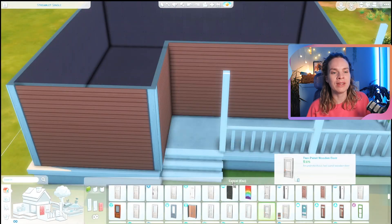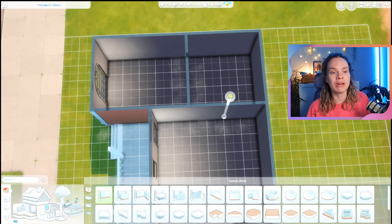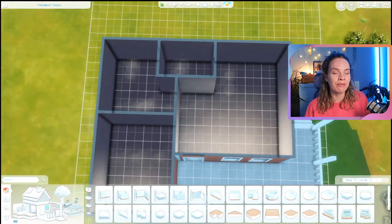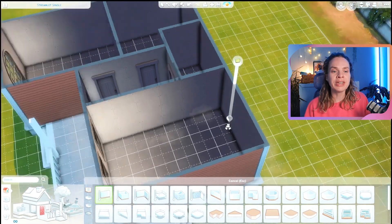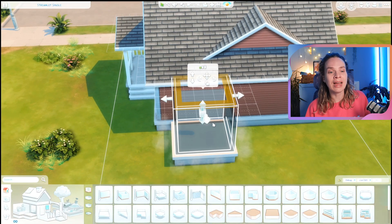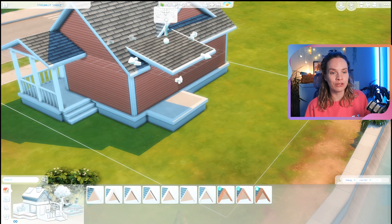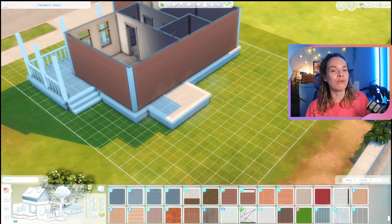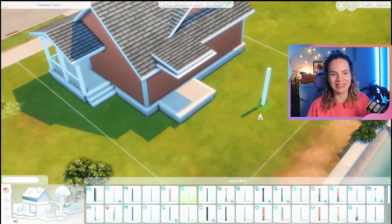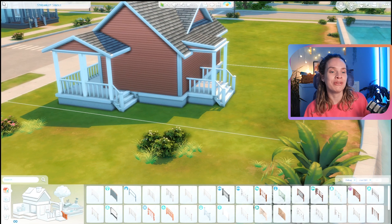It's all ready to go for two adults and one infant. That being said, you could very easily turn this into a 20k starter home because it is pretty cheap. For example, you could get rid of all the infant furniture if you don't need it right off the bat, delete a couple of decorations, and also delete the computer, which is not the cheapest, which would save you a few thousand simoleons.